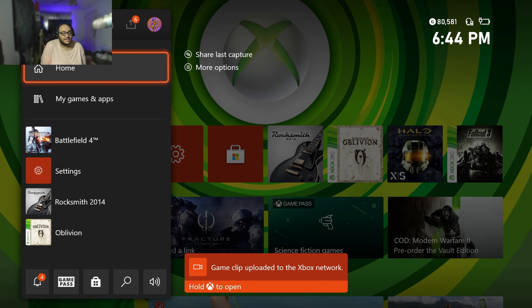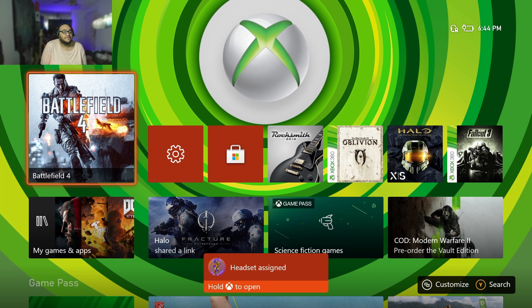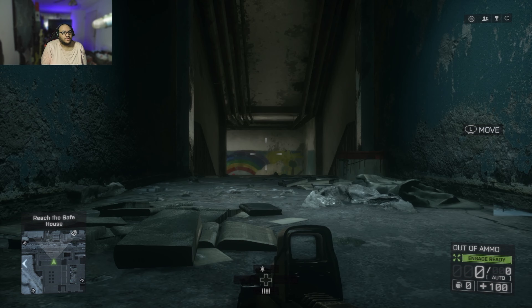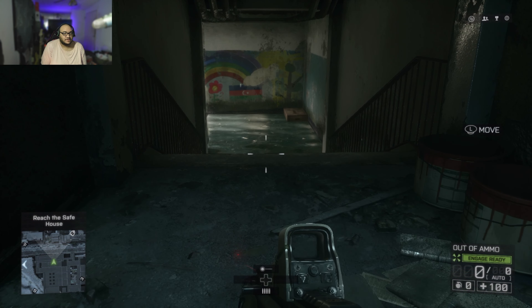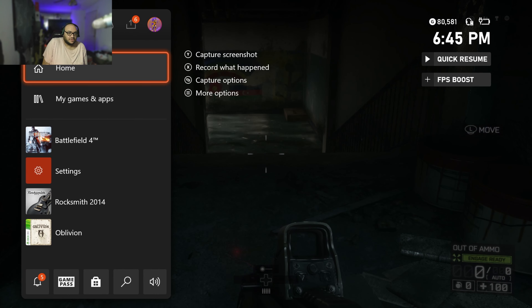Hello everybody and welcome back to the channel. My name is Matt and I like video games. In today's video we're going to be playing Battlefield 4 on Xbox Series S. The reason we're doing that, other than the fact that it's an amazing game, is that on Xbox Series S and X it is 120 FPS.